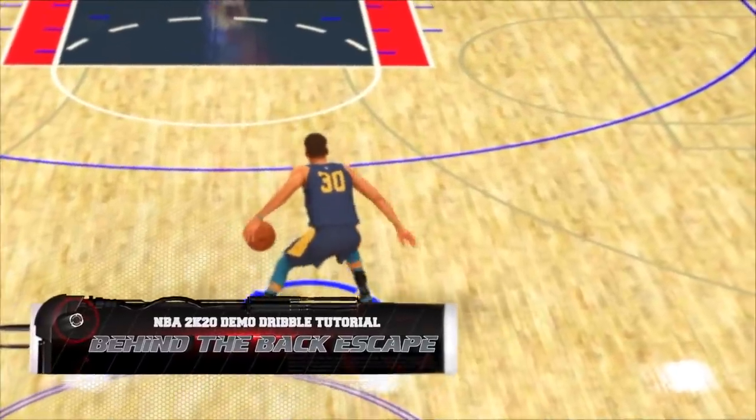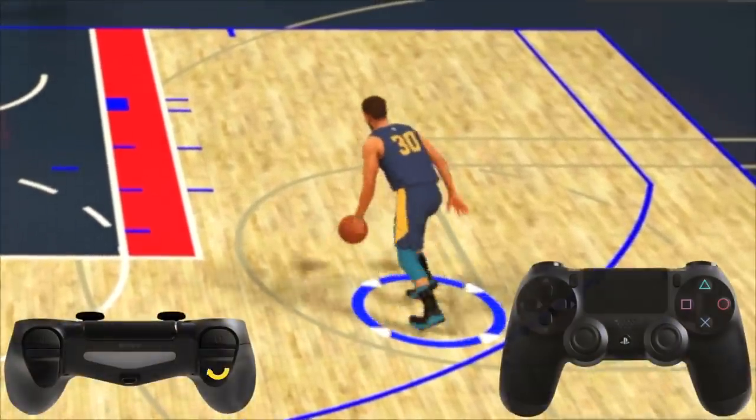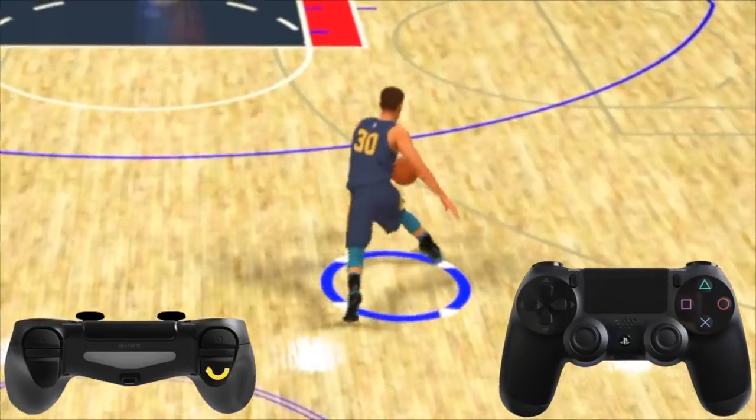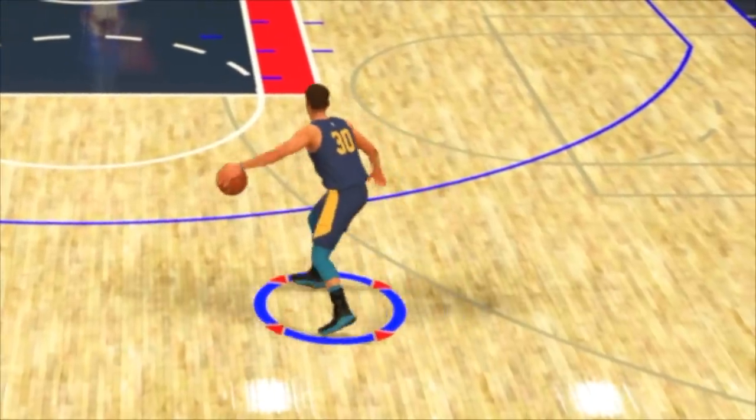Now this is the behind the back escape. Different dribble styles have different animations. Hold right trigger, flick the right stick down, and immediately flick the left stick towards your non-ball hand diagonally. Because it's Steph Curry, it ends up being a behind-the-back Sham God.